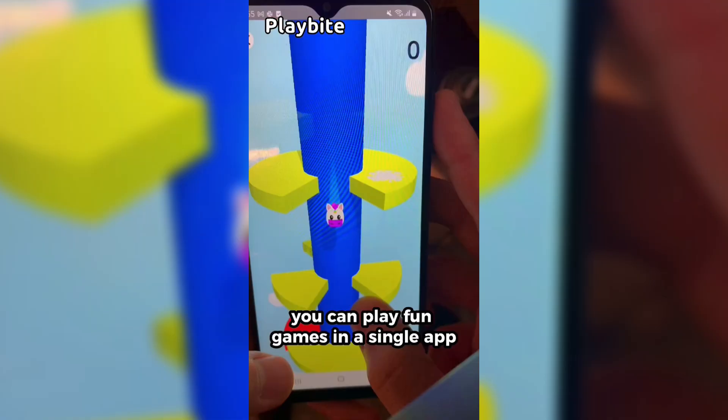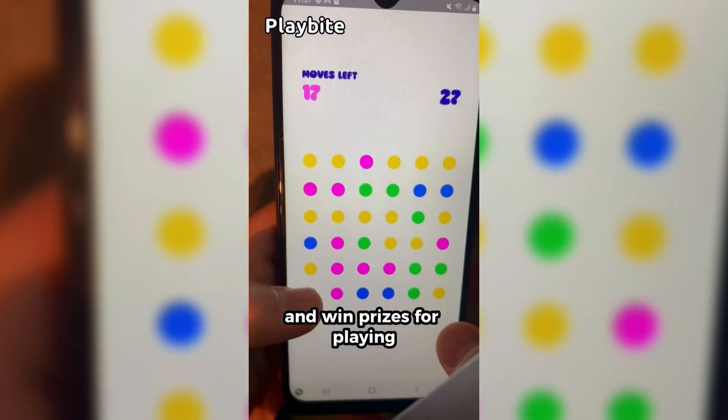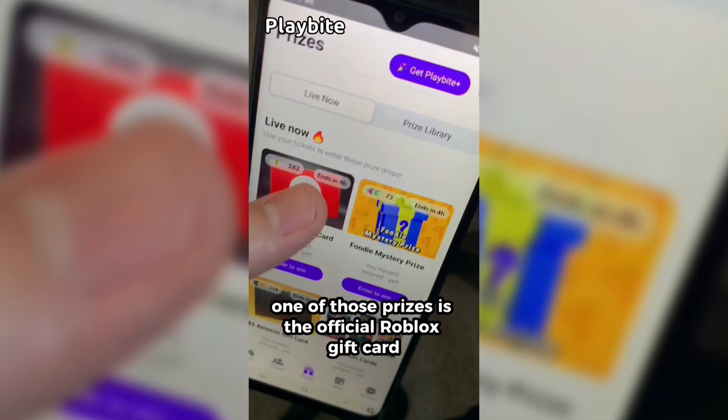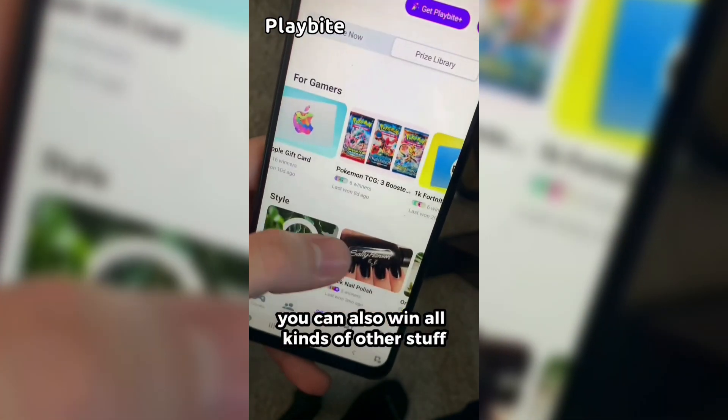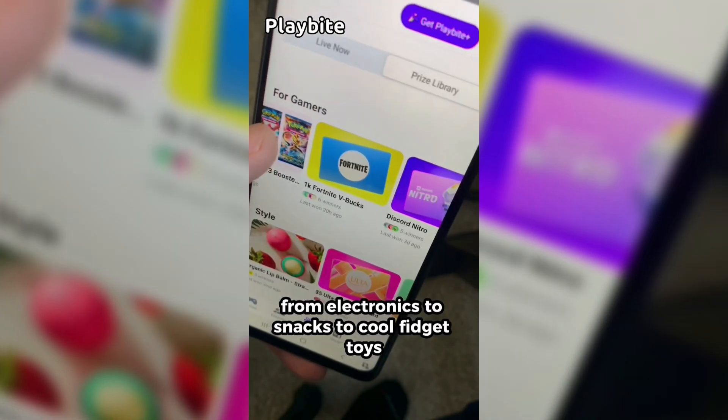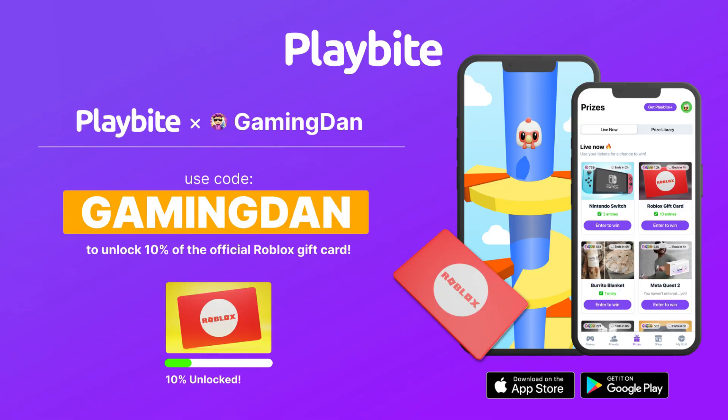But if you are ever in need of Robux, go ahead and download this app called Playbyte. It's like an arcade on your phone — you guys can play fun games in a single app and win prizes for playing these games. One of those prizes is the official Roblox gift card. You can also win all kinds of other stuff from electronics to snacks to cool fidget toys. Go and download Playbyte today, linked down below, and also use code GAMINGDAN. By doing so, you'll be 10% of the way there to earning your first $10 Robux gift card.